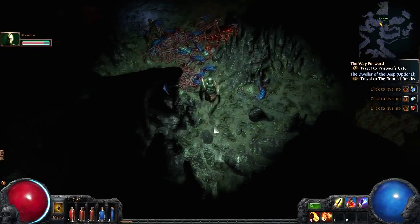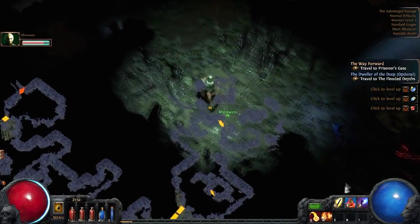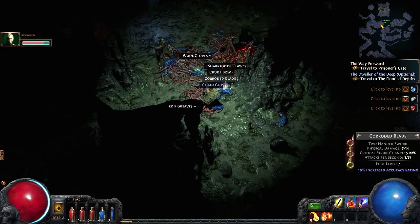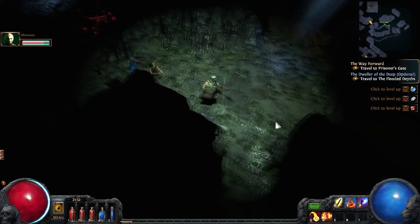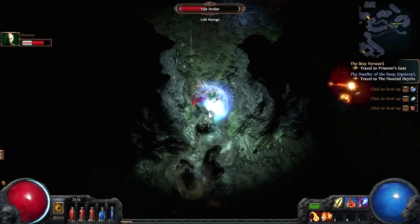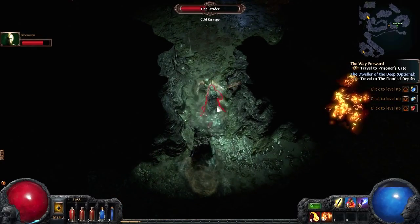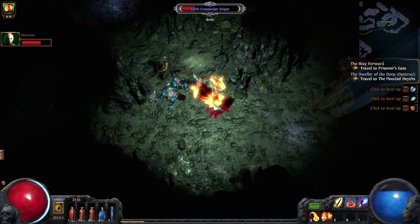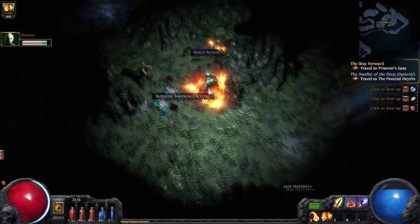I have a Quicksilver Flask — it makes you run faster, movement speed. That's probably not overly useful, but it might be useful in a pinch, especially as a ranged DPS character. This way, Steve. You're supposed to follow me — I'm the tank, remember? We did this on Grim Dawn, I followed you because you were the tank. You're breaking tradition, Steve.